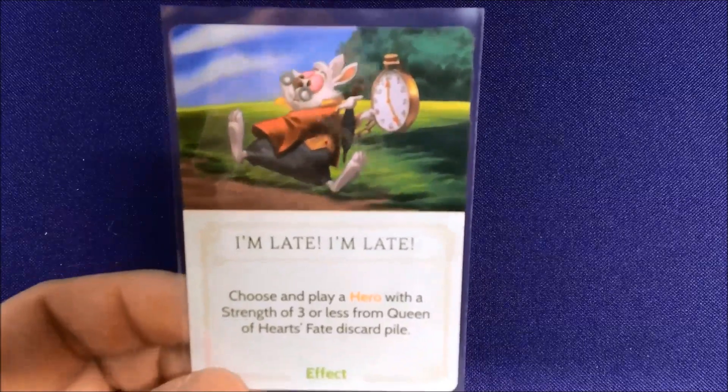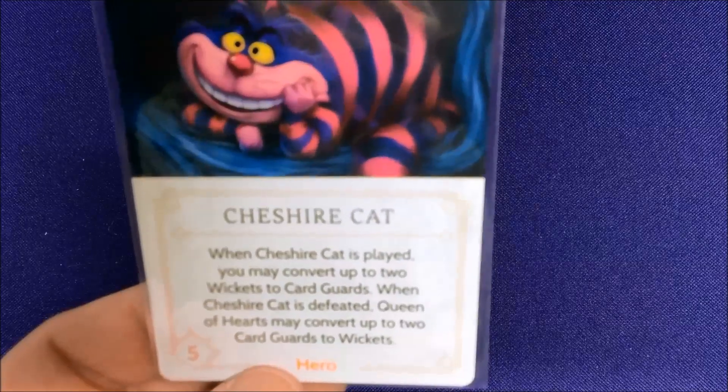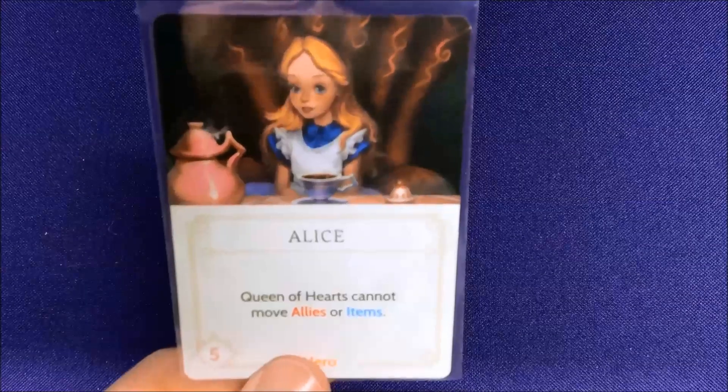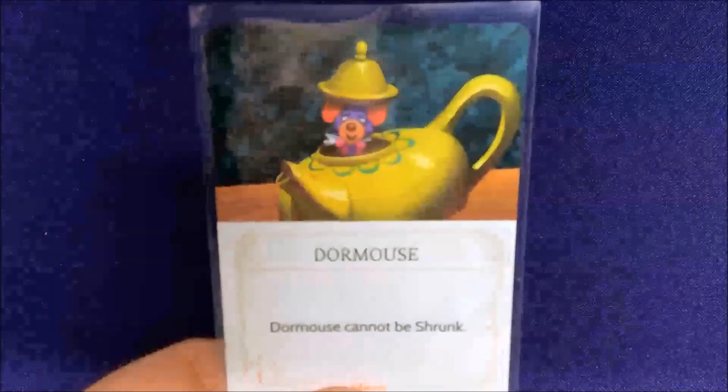In her fate deck we've got I'm Late, the White Rabbit which makes guards activating power cost more, a card that moves an ally to any location to disrupt her wickets, the Mad Hatter, a card that makes you larger, the Caterpillar, and the Cheshire Cat — which is neat: when played you may convert two wickets to guards, and when he's defeated the queen may convert two guards back to wickets, which could be very powerful. We've also got the Marching Chair, Alice herself who prevents the queen from moving things, Down the Rabbit Hole, the Dormouse who can't be shrunk, and the Dodo.